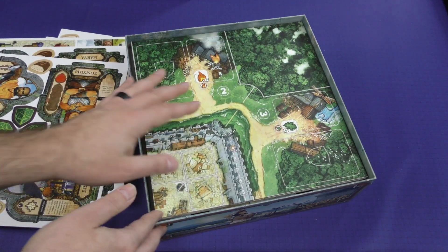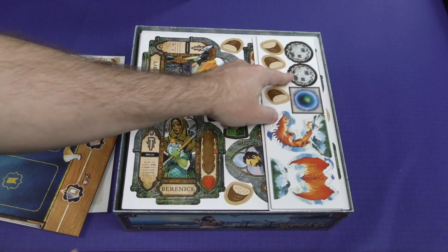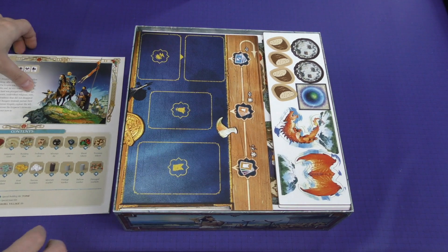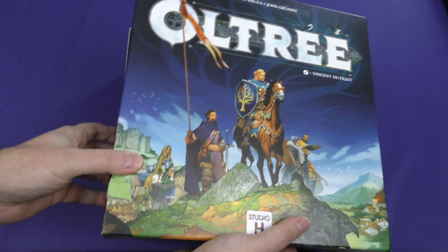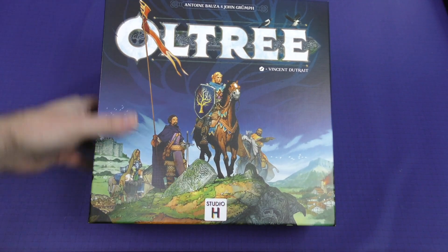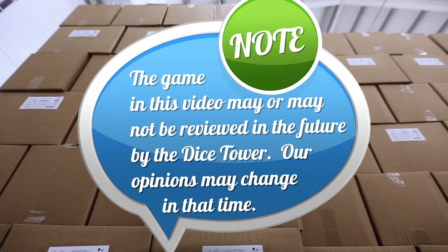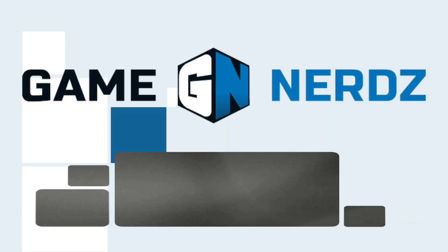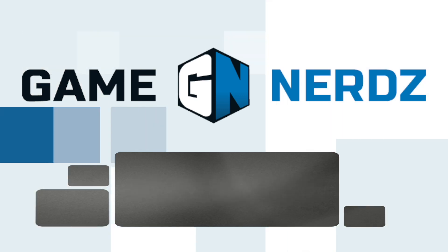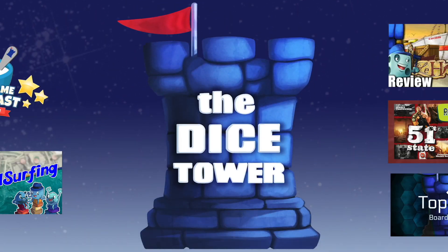Well, this is a game that I am very, very, very excited about trying. I love the look of it. I do like Antoine Bauza's designs usually quite a bit, although this is a co-design. I don't know if I'm familiar with the other designer, but this is one I'm looking forward to checking out. That is Old Trae. Thank you for watching another Dice Tower daily unboxing. We'll see you next time. Bye.